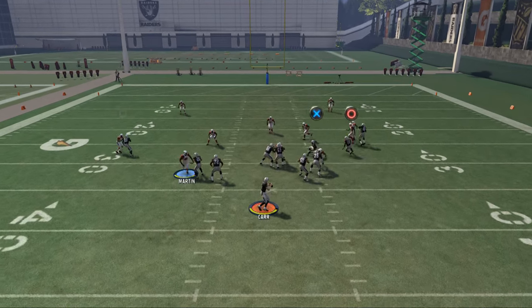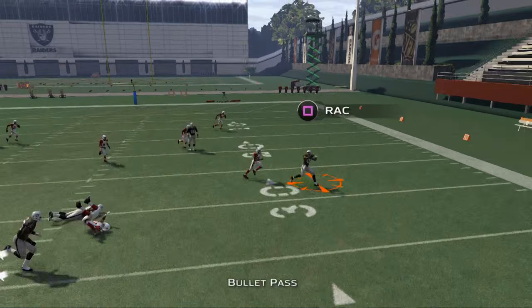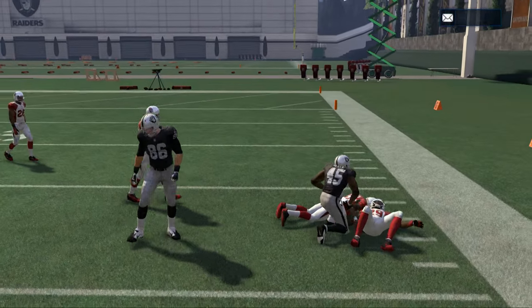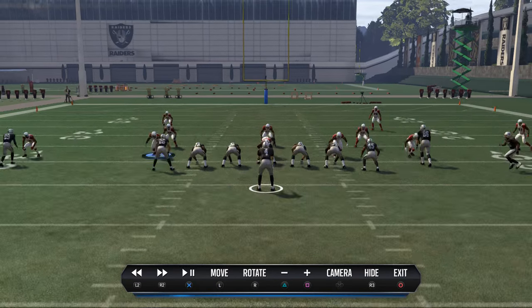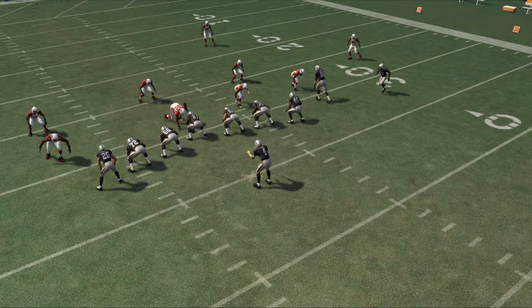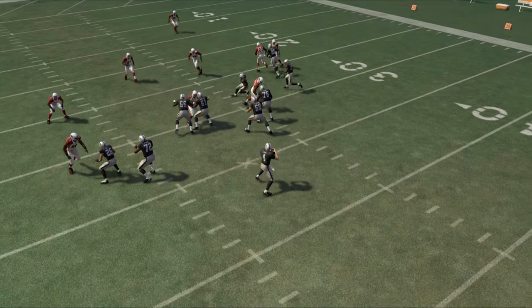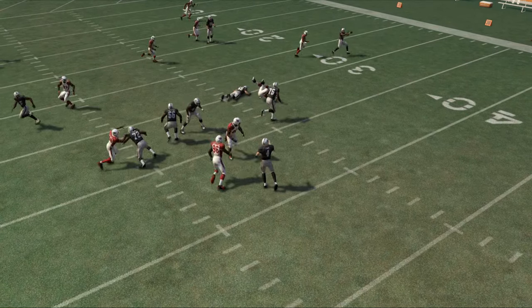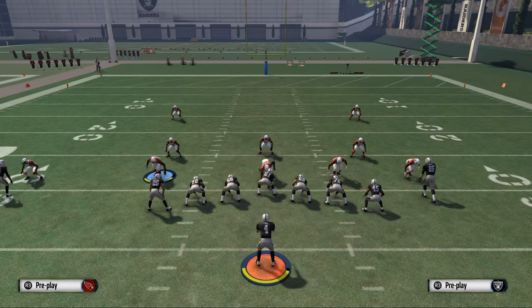Against man coverage — you see the pick and rub, and Marcel Reese is opening into the flat for a big gain. So this is kind of a walkthrough of how to create man beaters. This is from the Saints playbook, but you can do this out of any formation in the game. The basic concept is a natural pick and rub — the defenders run into one another, create space to throw the football, and get it out of your hands.